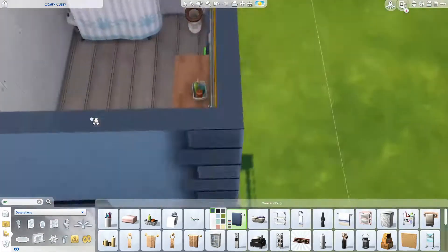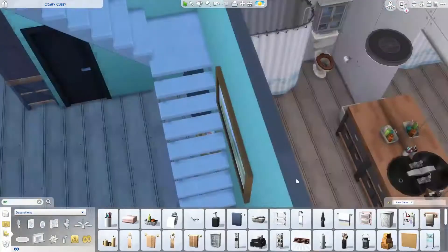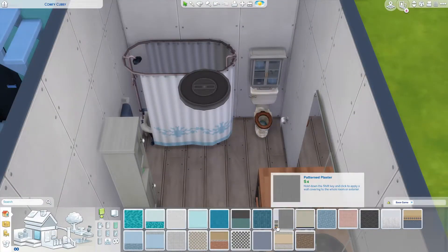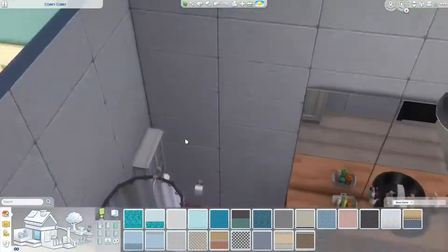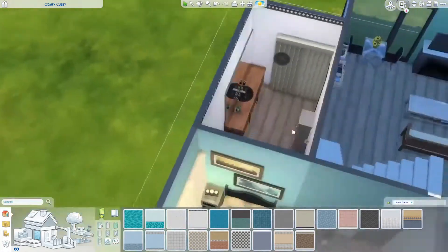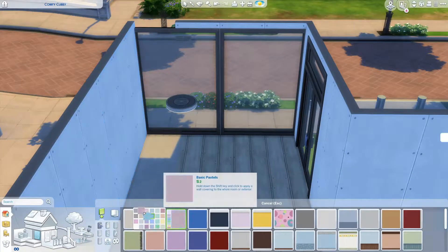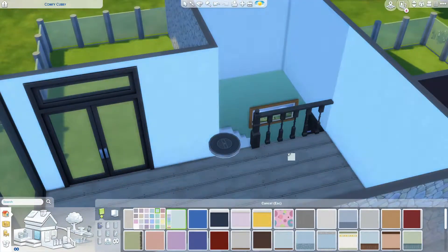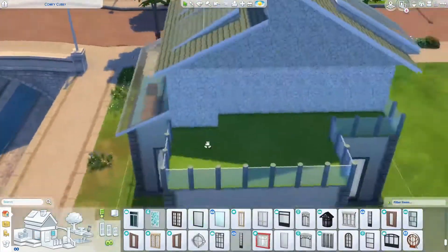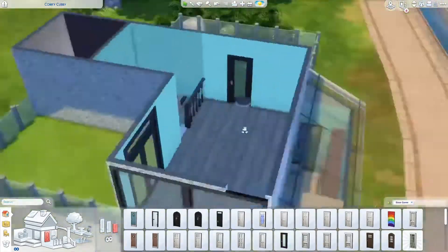I'm working on the bathroom. I had to revise the size because at first it was awkwardly big, so I made it a little smaller. There is quite a bit of counter space, which I love for bathrooms — just like in real life. I've been looking at apartments to possibly move into and I've loved the ones that have a lot of counter space.